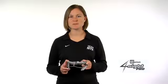The titanium version is 30% lighter than the Foresight Pro and is the lightest of all goggles in the game.